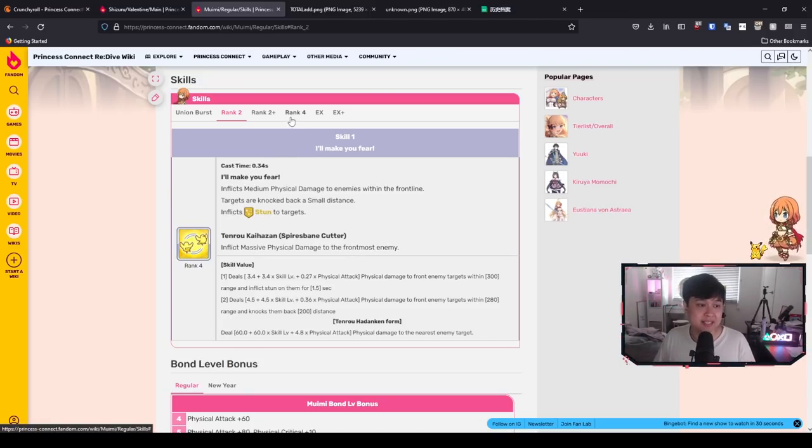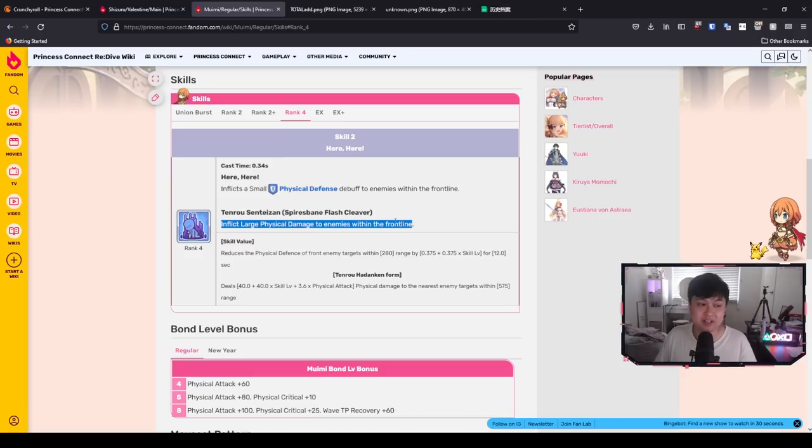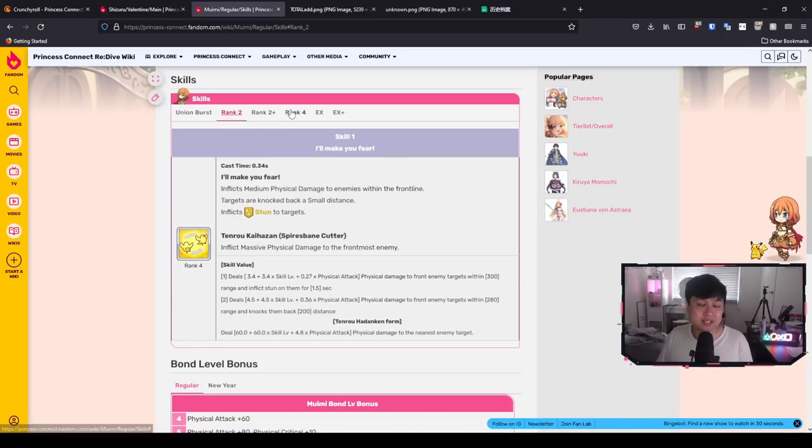And this trend extends into skill 2 as well. Looking at the great sword version first — it is large physical damage with a small physical defense down to the frontline, so this is an AOE physical defense down. At skill level 120, that equates to 45 physical defense down AOE. So in a nutshell, short sword is for utility — physical defense down and stun — and great sword is essentially pure damage, like your Kari, Hiyori, Arisa, New Year's Tiori. It's pretty much just big damage and that is it.